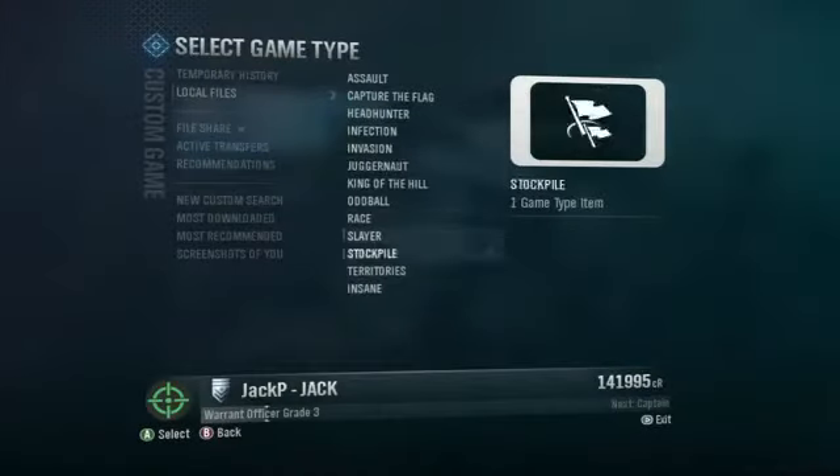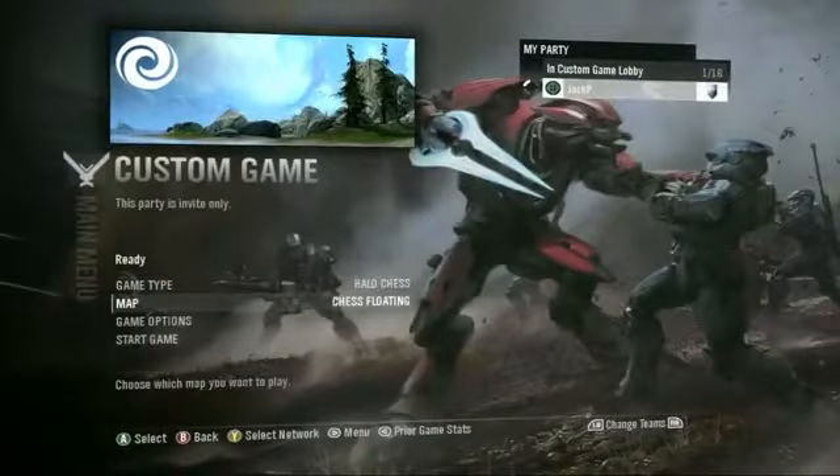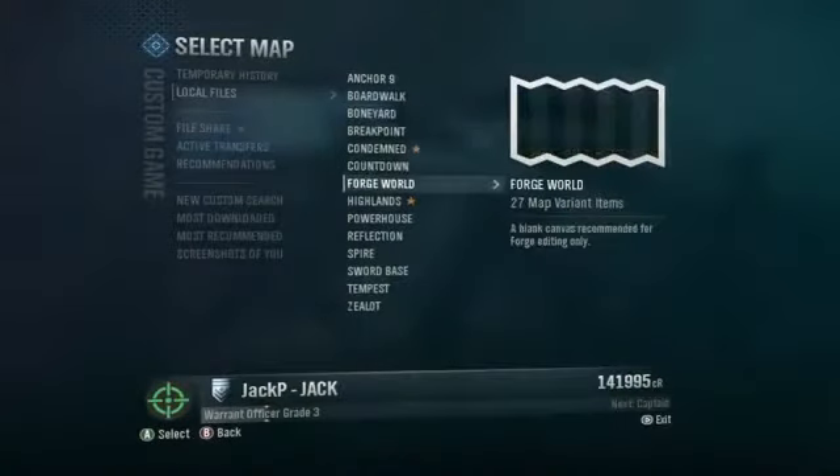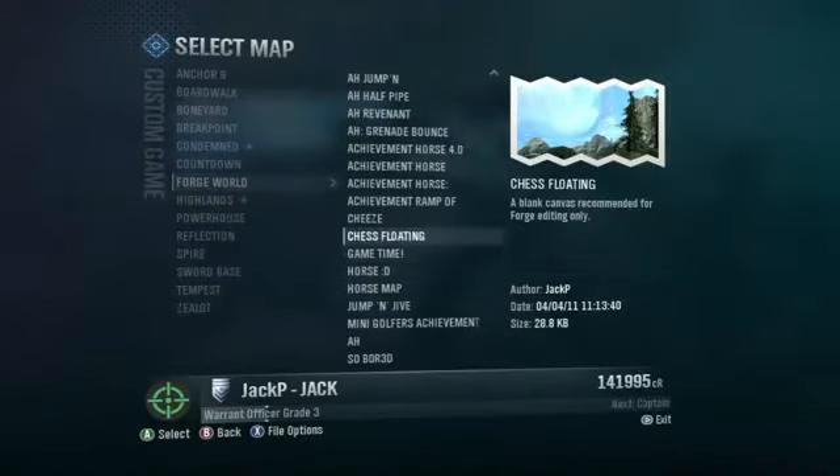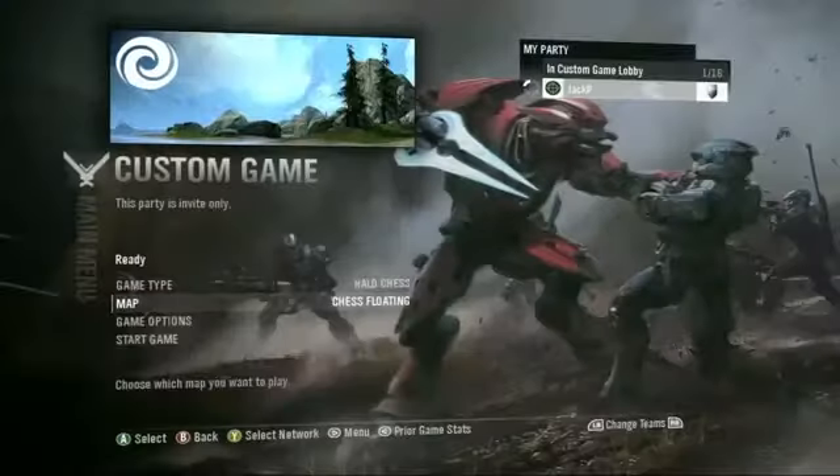So now I'm going to go to custom game. I've got my game type — it's going to be Halo Chess. It's also authored by Bungie; it wasn't authored by any of us. Bungie was very, very cool to actually offer this to us to release in a cool way, and I think we did a decent job.